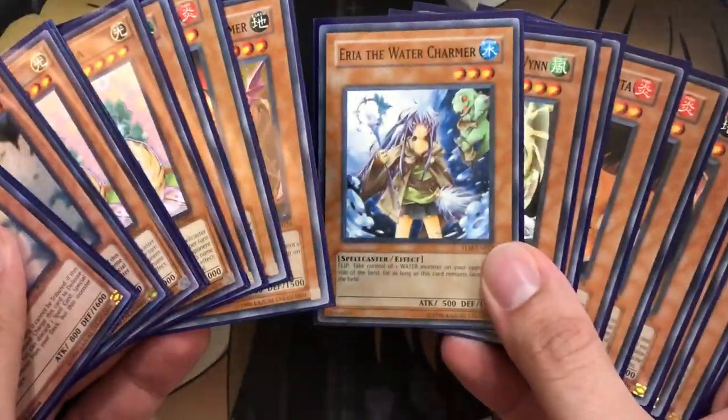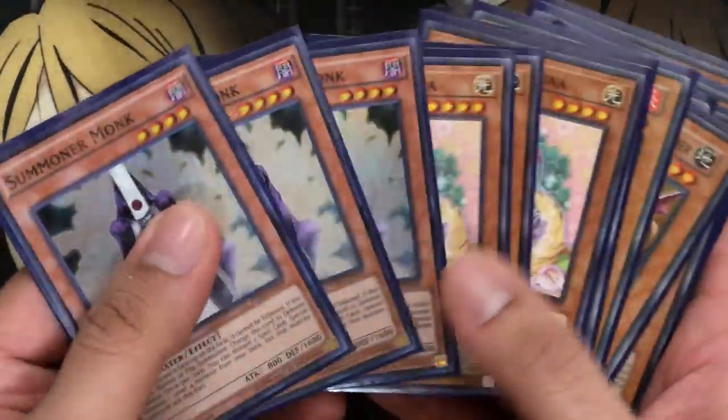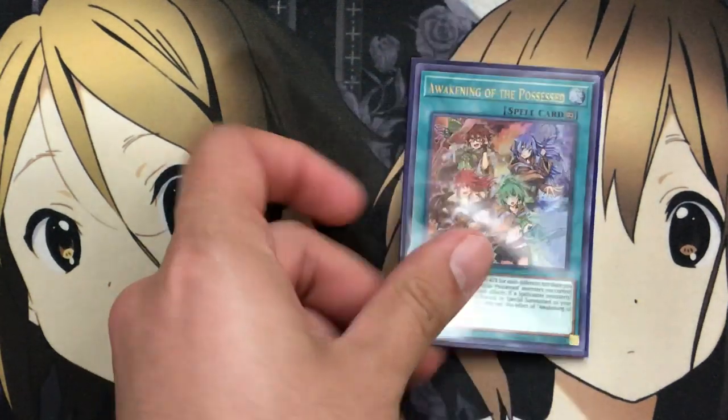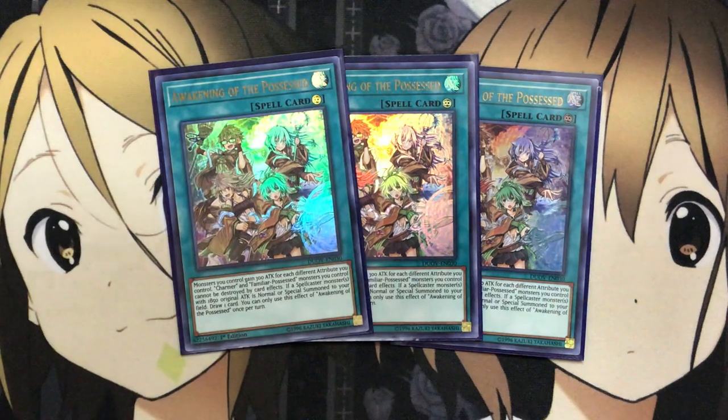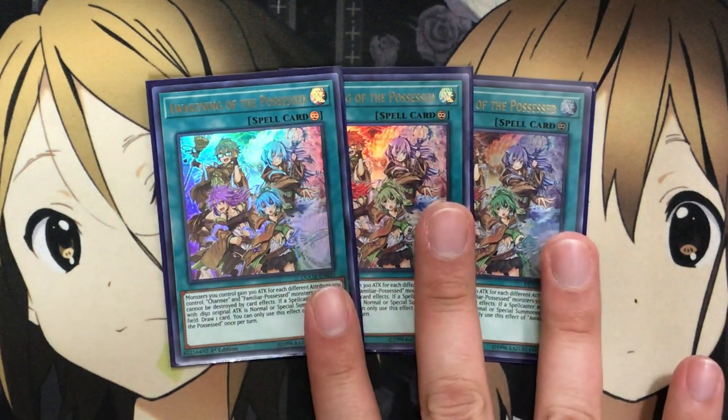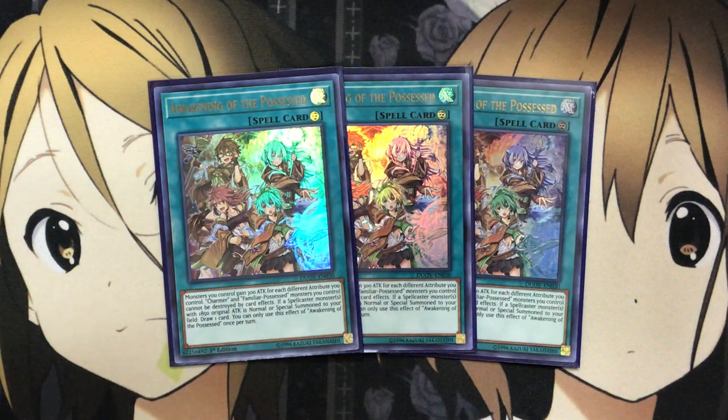That's it for the monsters — it's a straightforward lineup for control, getting out your Charmer and Familiar-Possessed monsters with the extra support of Summoner Monk and Luna. For spells, I'm running three of the new Awakening of the Possessed. This card was in the OCG for a while and I was very happy when we got it in Duel Overload. It's a continuous spell: monsters you control gain 300 ATK for each different attribute you control, Charmers and Familiar-Possessed monsters you control cannot be destroyed by card effects, and if a spellcaster with 1850 original ATK is normal or special summoned to your field, you draw one card. You can only use this draw effect once per turn.